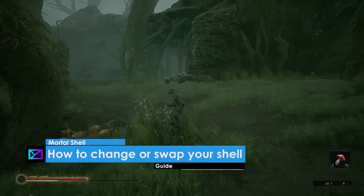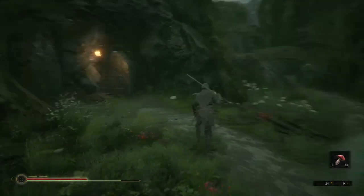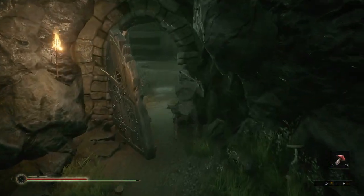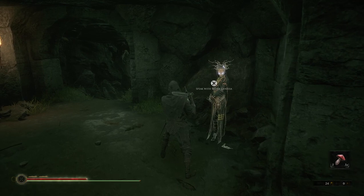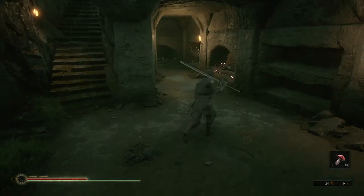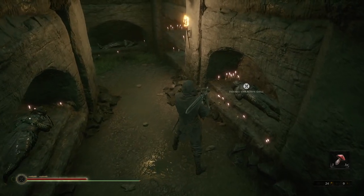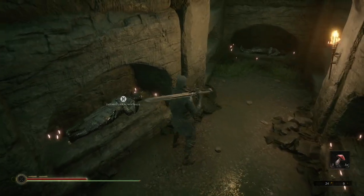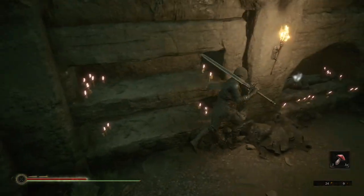Hey guys, welcome back, this is MD and I'm going to show you how to change or swap your shell anytime. Here we are in the Fulgrim Tower, this is Sister Ganesa, and if you look behind her we have these graves or tombs. Whatever shell you find will be sleeping in one of those, and even if you didn't seek their names they will still be here, and you can swap any at any time.